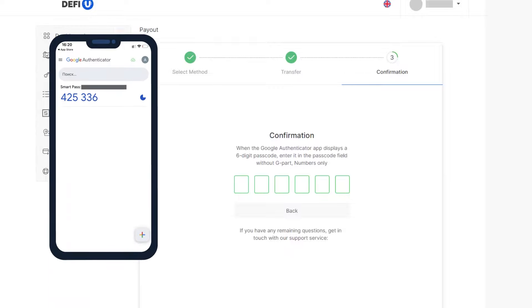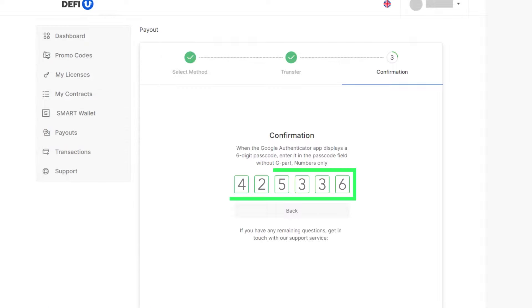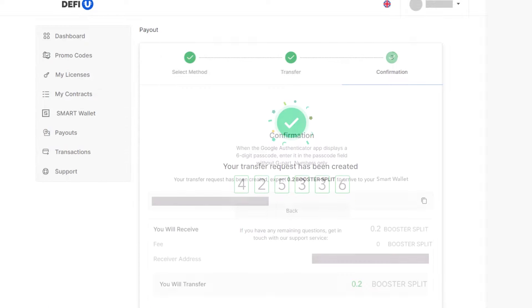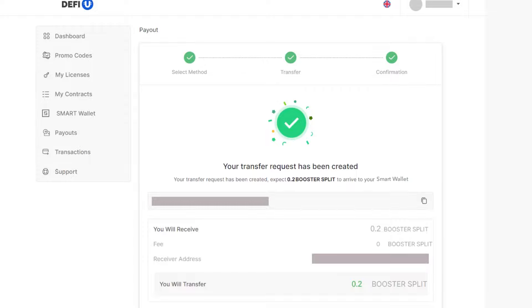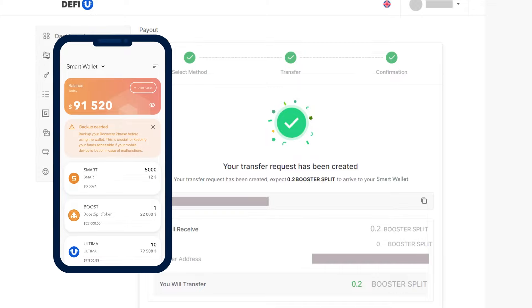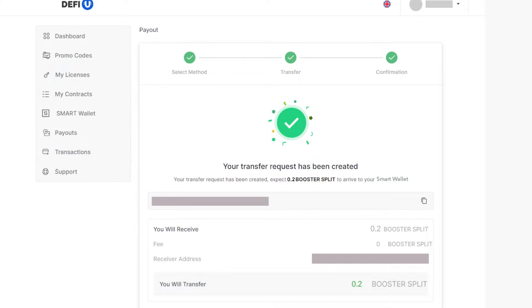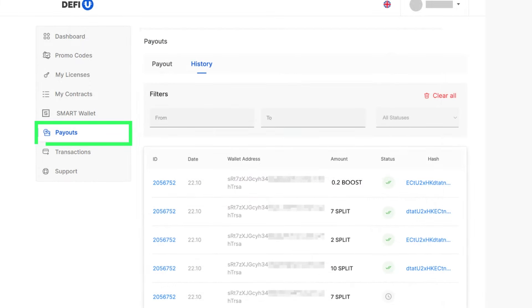A window will open where you need to enter the two-factor authentication code. Open the Google Authenticator app and enter the current code from the app into the corresponding field. If everything is done correctly, you will see a message confirming that the token withdrawal request has been created. The tokens will soon be sent to the wallet you specified. You can find the payout history in the payouts history section.